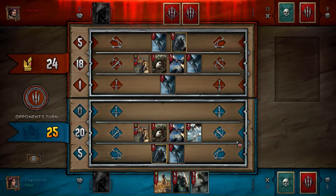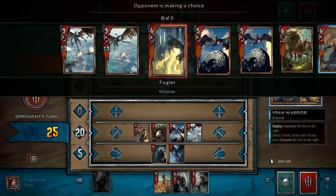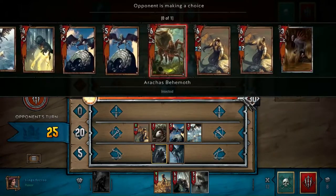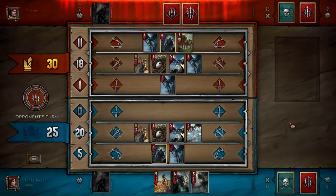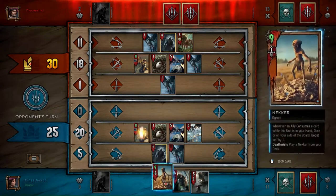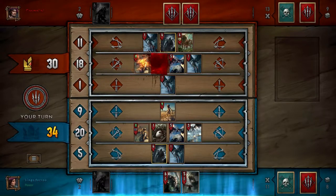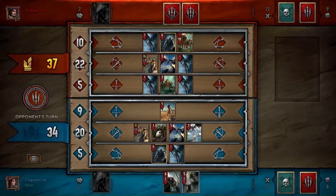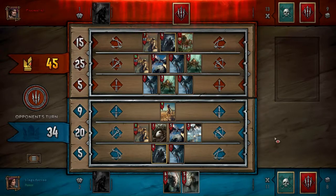I'm still looking to drop my carryover and save my Catakan for last, because that's the high tempo play that doesn't really have any other use besides being a high tempo play. He plays out an Arachas Behemoth — I think that was maybe a mistake, he was just trying to get his Caretaker value off wherever he could. But he's not actually going to get very much out of the Behemoth here. Actually, wait — he has a second Vran Warrior, never mind. So that was pretty good for him.